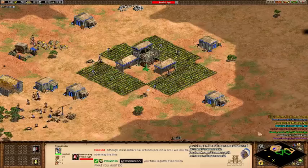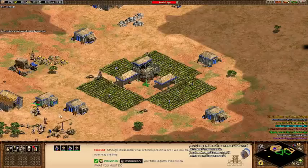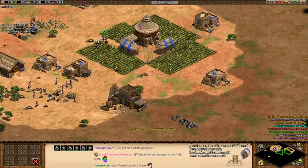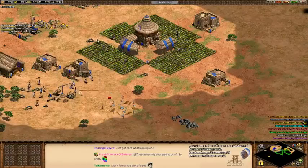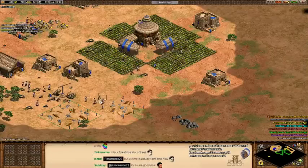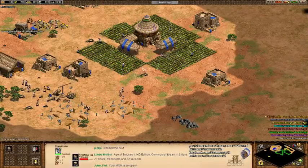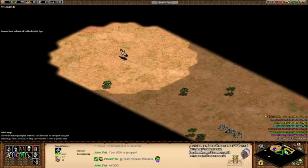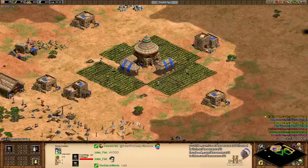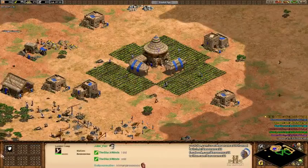That is an oddly-placed lumber camp. I feel absolutely naked — there's no way my base is safe. I'm gonna need to get to the Castle Age and take advantage of that new unique tech that makes my town centers fire harder if I don't have anything inside it. Maybe I should be doing a post-commentary on all this, because that way I can actually talk more about the civs in depth.